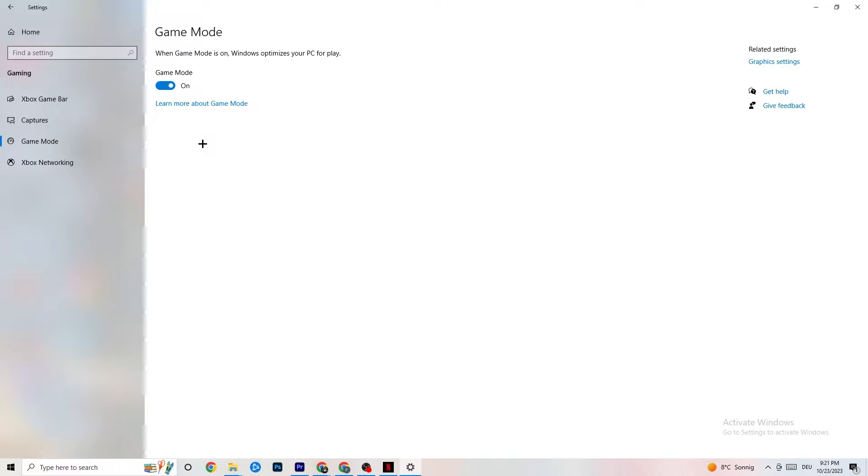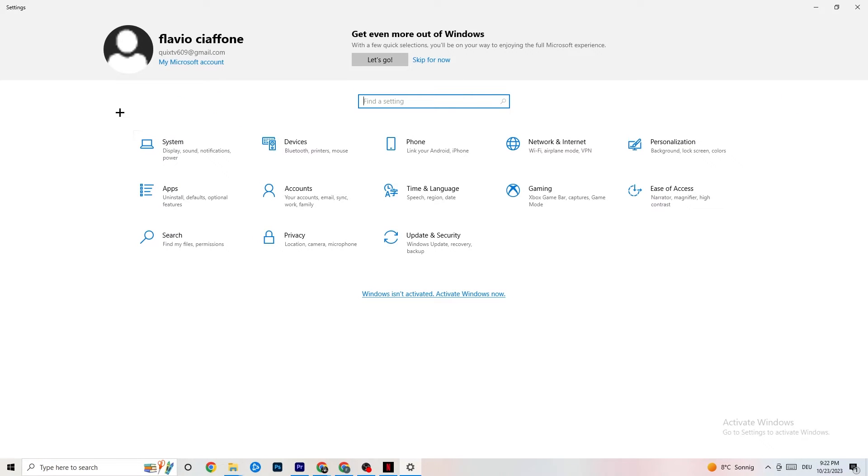Afterwards, hit Game Mode. This one is a little tricky — I can't tell you definitively whether to turn it on or off. You need to check it for yourself. Turn it on, try your game, see what works better, or turn it off. Just test it. Once you're finished, go back to the main Settings.